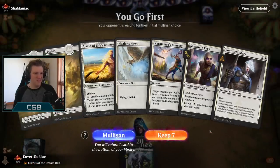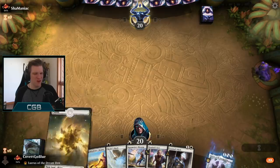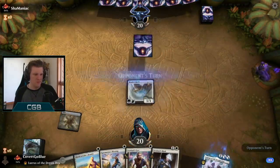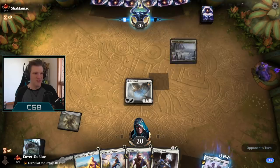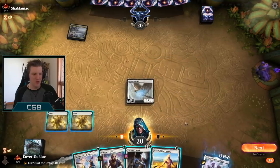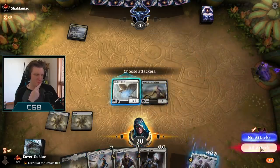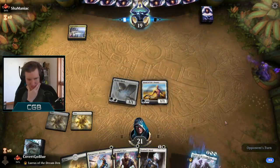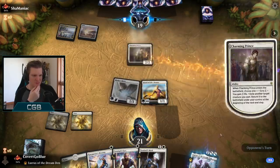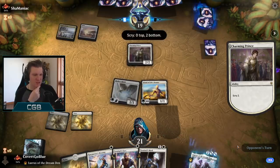Enchant up — it's not that great, but it will have to do. It's another kind of hawk into prayer type of hand. Our opponent takes a mulligan to six. They have Bolas's Citadel, they have a Triome. Are they the villain we fear? There could be a turn two Omen, so I guess we'll play this nice and easy. Charming Prince — what does that usually mean? Winota. Maybe some kind of a blink deck, but usually Winota.